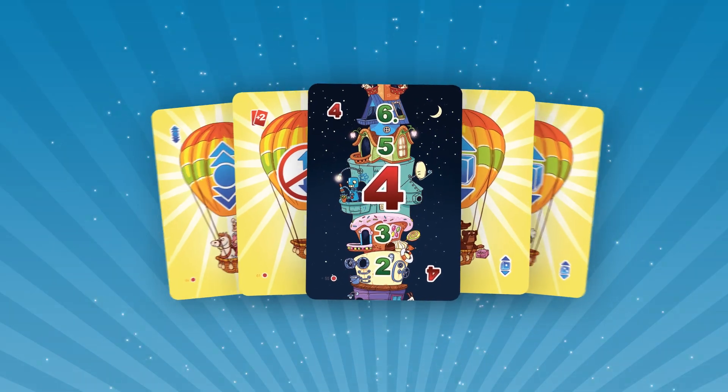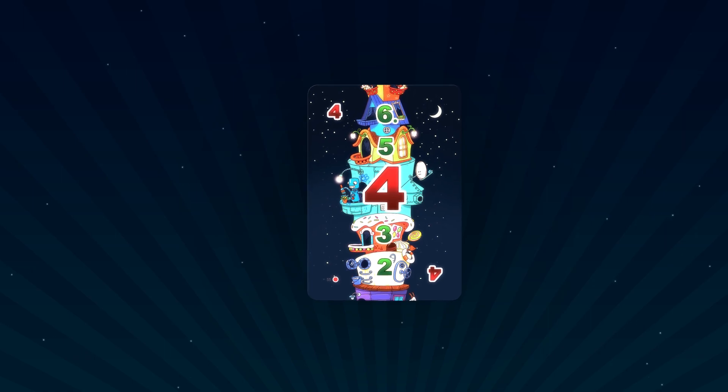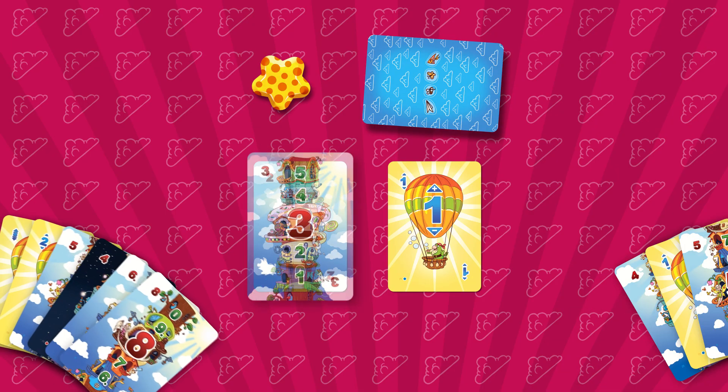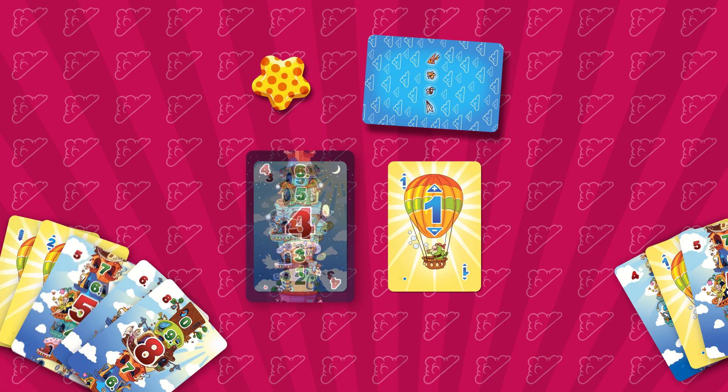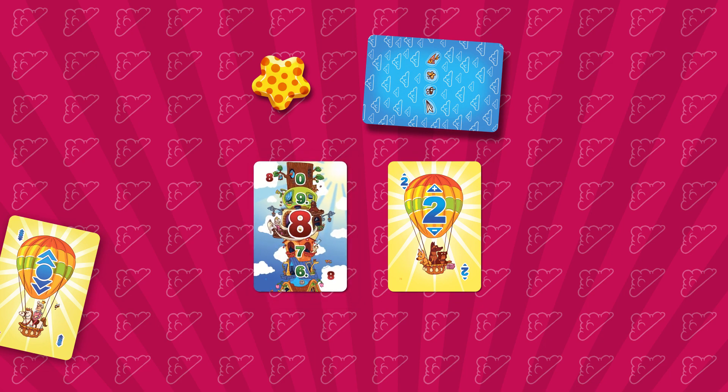The game contains a couple of special cards. Knight cards can be used as regular cards during your turn, but they also give you the right to take over another player's turn — only if the Knight card matches both the balloon and the floor card. After taking over another player's turn, the game continues and the turn moves to the next player clockwise.